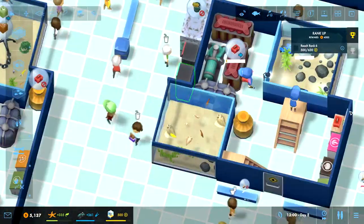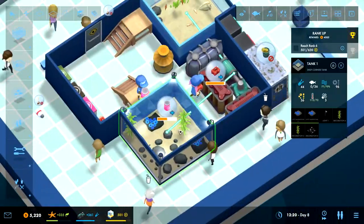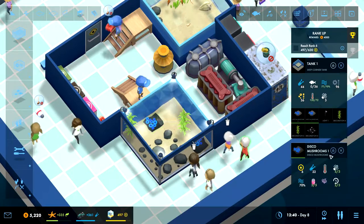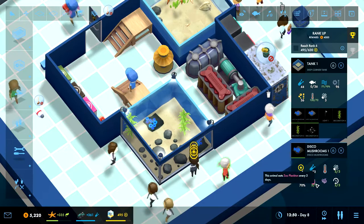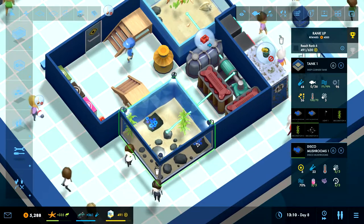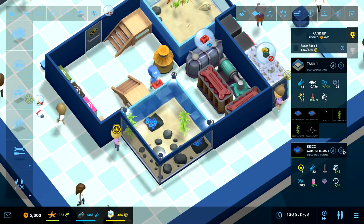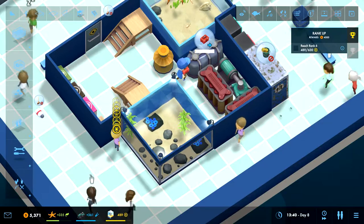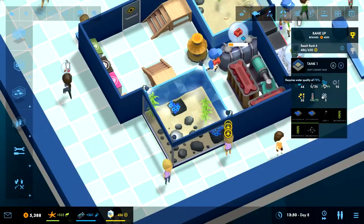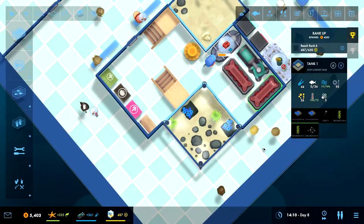Then we have this one — I think it's fine. Then we can look at this one over here. Tank one, deep corner tank. The only thing we have in here is the disco mushrooms, which eat zoo plankton. We have food in there, so that's going to be fine. And that's a soft coral — that's the only thing to worry about. I don't think we have anything that hurts them though. We have plenty of room for fish, but we need to make it better.